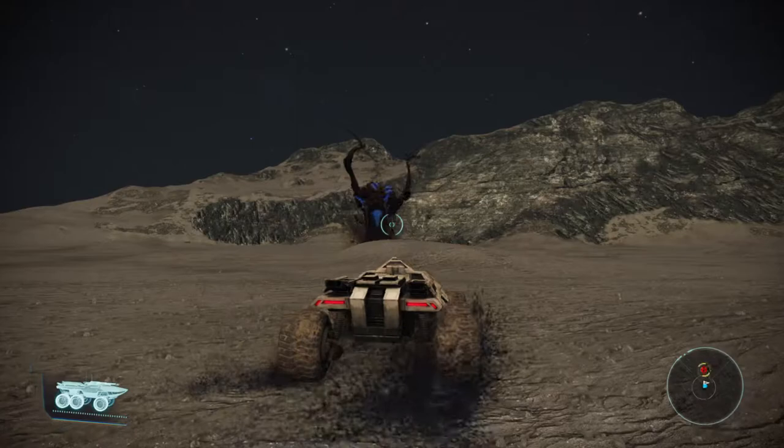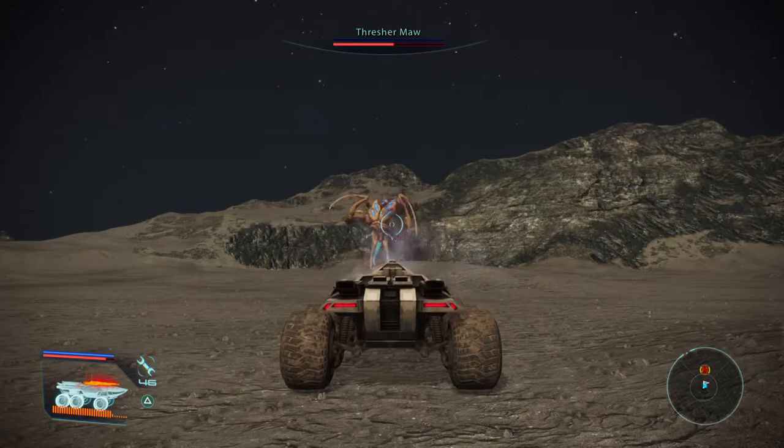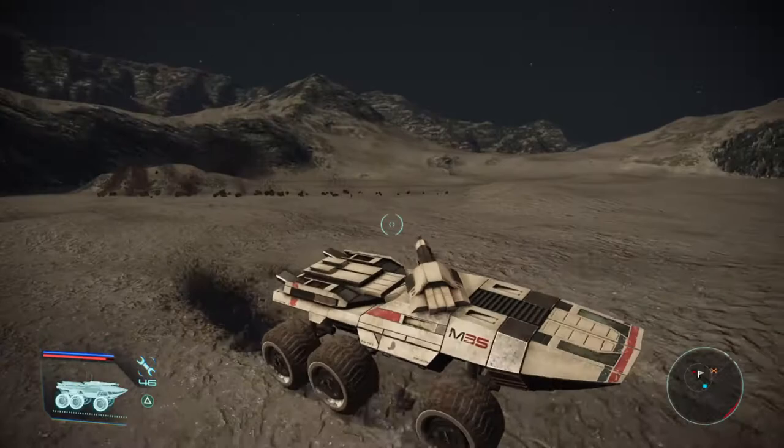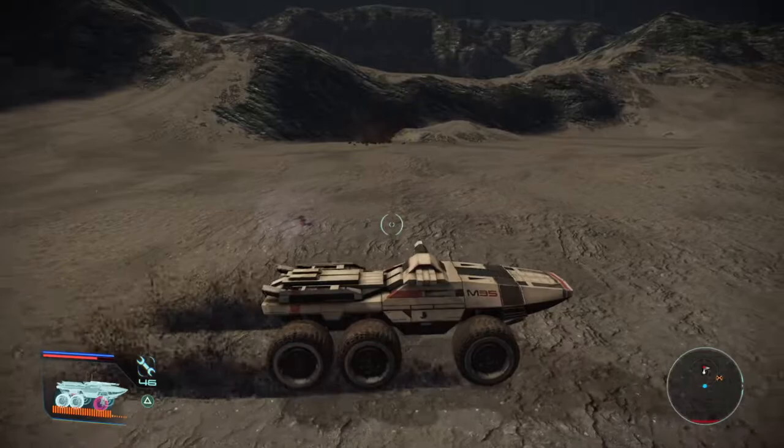So let's just get him up here. There he is. What you want to do is stand perfectly still when he's spitting out his acid. As soon as you see the acid coming, do a little jump. You might get hit, but you won't get hit as much as if you were running around.